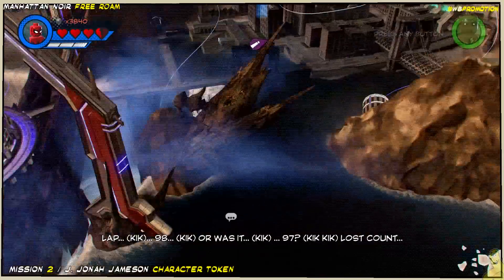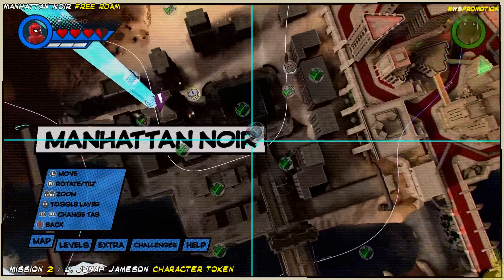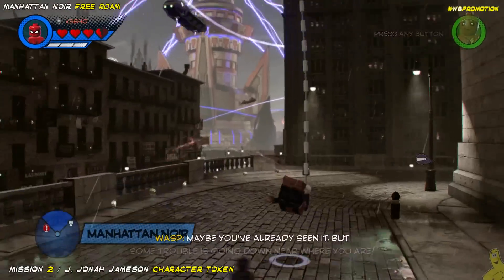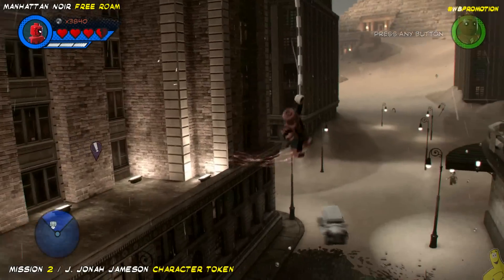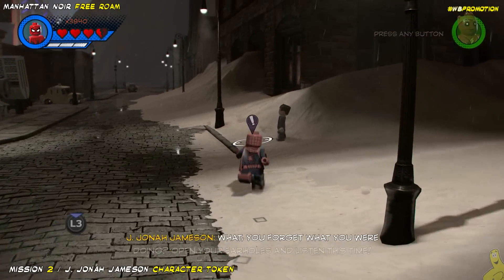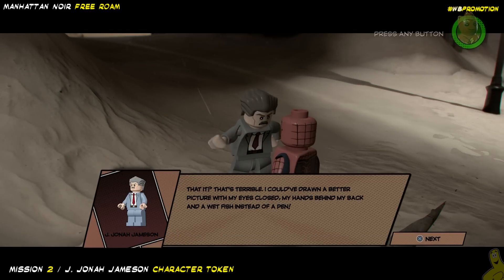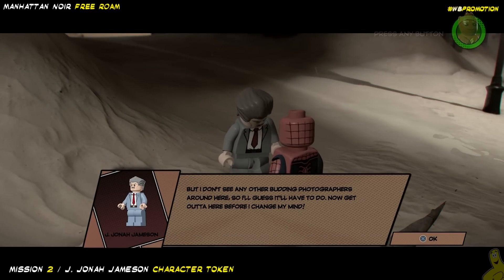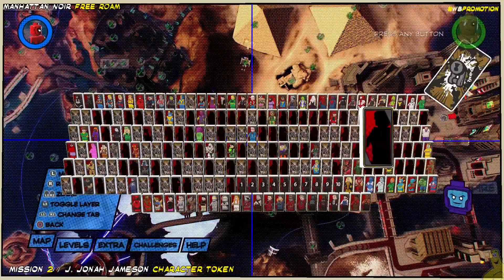I use the teleporter which saves our time by at least half, make our way to that blue halo, and go ahead and run up in there to deliver the picture. J.J. says 'That's terrible, I could have drawn a better picture.' Well, maybe next time you can do your own dirty work, JJ. We get his trading card and we're ready to move on to the next one, which happens to be a race — it's a race for Scarlet Spider.